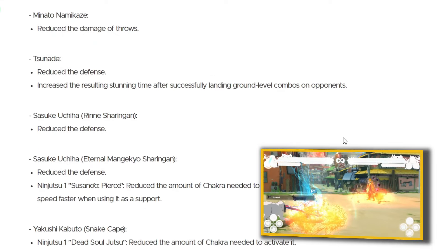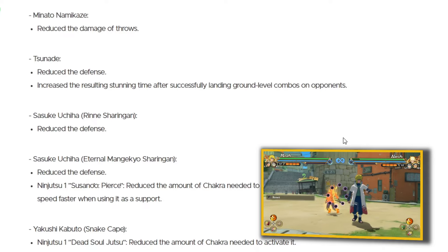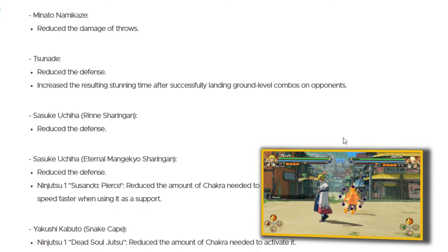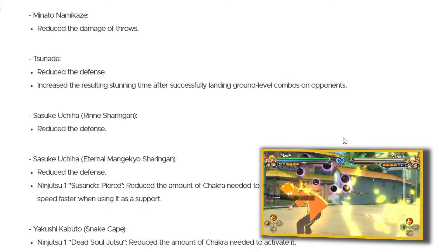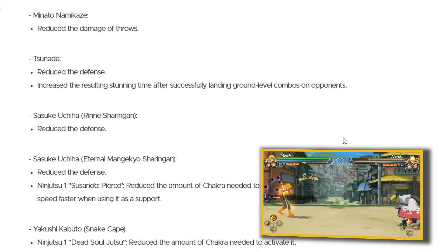Minato Namikaze — reduce the damage of throw. I'm guessing this is normal Minato since it doesn't say reanimation, and I get that because his throw is pretty good. Minato has a long-range throw, it's easily usable, and you can do grab loops with it. So I can understand why they've nerfed that. Minato mains won't be happy though — it is what it is.